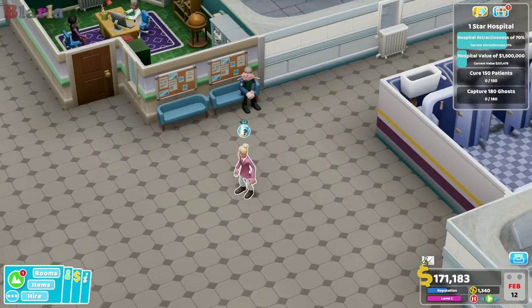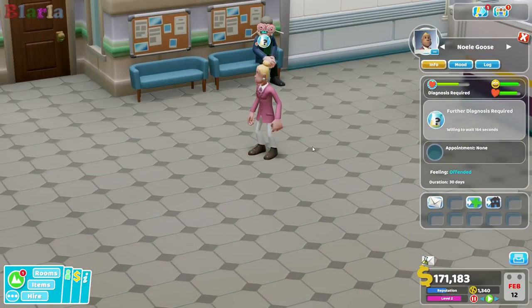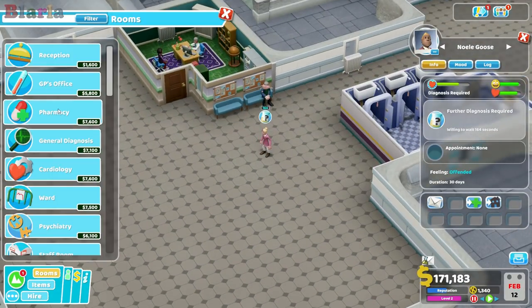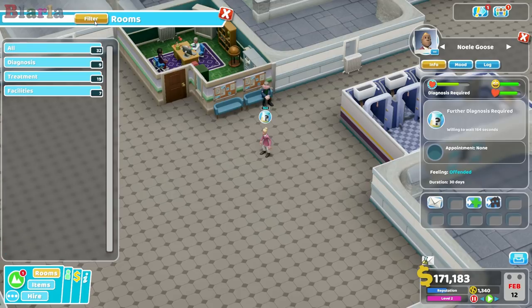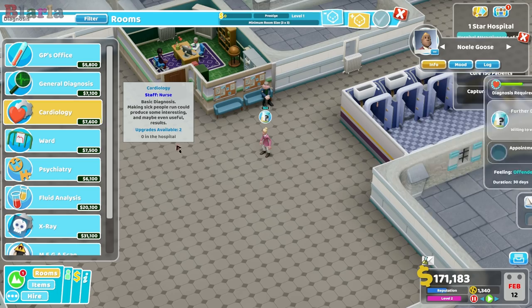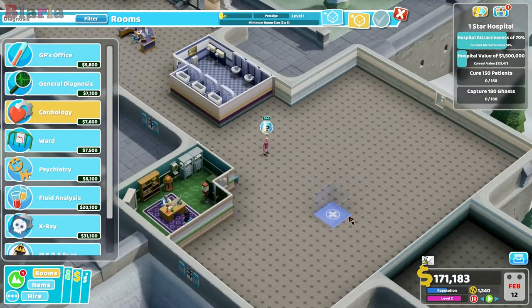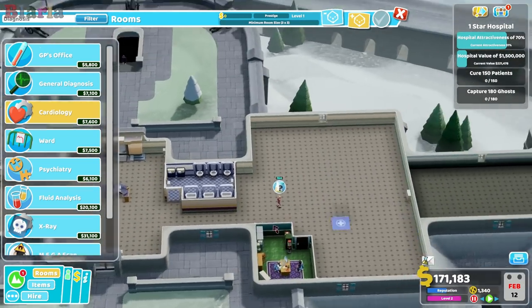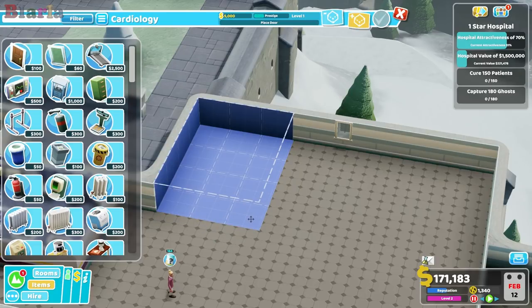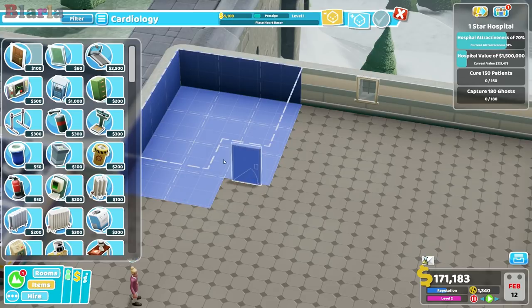So we've got a lady here. We've just come to Noel in MySims. What we'll do is build another diagnosis room. Shall we do cardio? I think we'll do a bit of cardio.